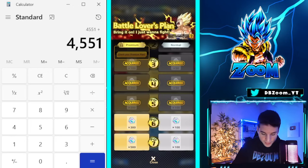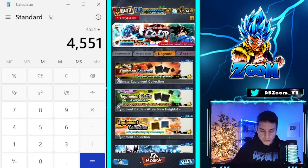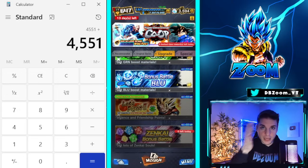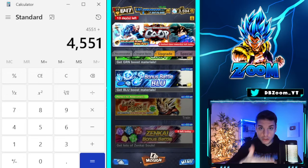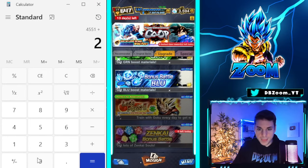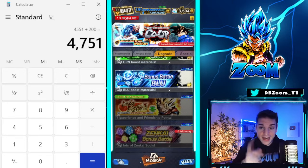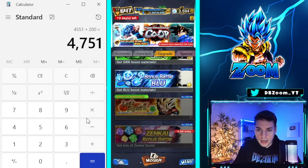The final thing is Let's Fight, which gives crystals for leveling up your friendship rank. If you do this three times a day for a week, on average that's anywhere from 150 to 200 crystals depending on your friendship rank. We'll round up to 200, bringing us to a grand total of 4,751. That is really good.